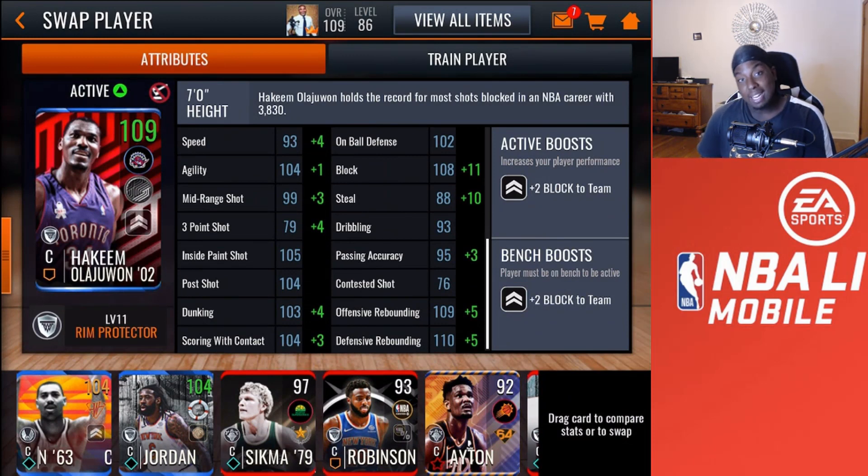He is boosted up to 109 — he's originally a 108 overall. He has 105 agility, 102 mid-range, his three-pointer isn't too good, but he has 105 inside paint, 104 post shot, 107 dunking, 107 scoring with contact, 119 block, 98 steal, 98 passing accuracy. His rebounding is slightly better than David Robinson's — 114 offensive rebounding and 115 defensive rebounding.